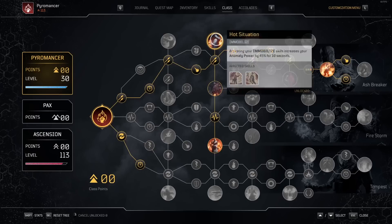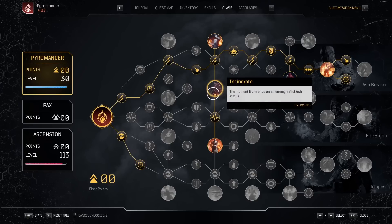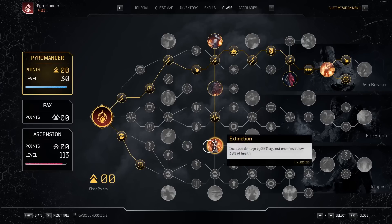Our cooldowns on Thermal Bomb and Overheats are going to be short enough with just this one node and their mods. A really huge part is going to be Hot Situation — you're going to have that 45% bonus to your anomaly, which helps your Thermal Bombs and Overheats. We do have very good anomaly power to begin with. Another cool thing with Incinerate: whenever you're using Thermal Bomb with the Fire Trap mod on the chest piece, it's going to inflict Ash and burn the enemy when it hits them. So even your Thermal Bombs are going to be slowing down enemies on top of your Ash Blast. Then we're going to be grabbing Extinction as well.